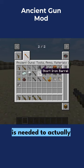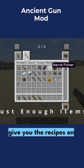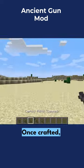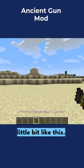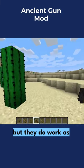Along with that, you get everything that is needed to actually craft these. I would suggest using JEI just to actually give you the recipes on the right hand side. Once crafted, you're going to end up with some pistols and rifles that look a little bit like this. I can't say that I absolutely love the outside design of them, but they do work as guns.